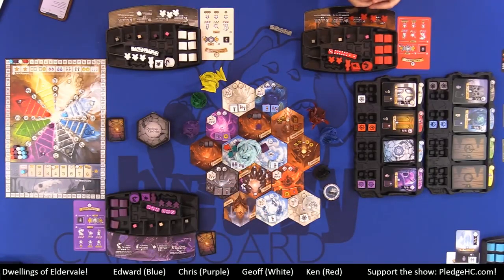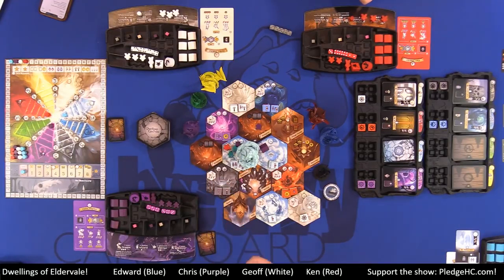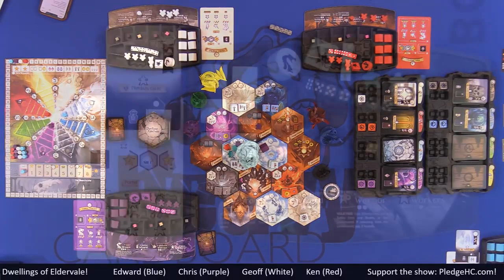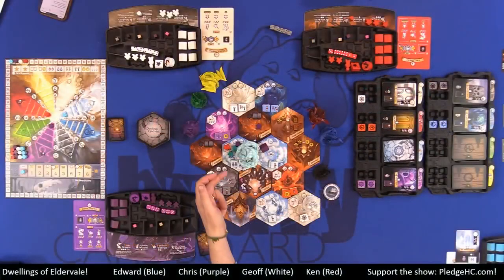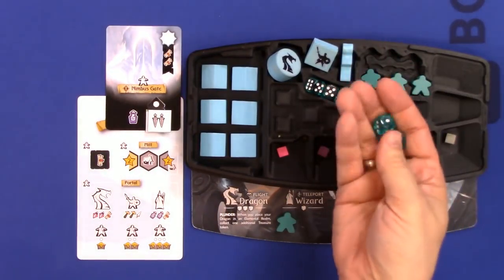If there are any dwellings adjacent, they add one additional die for that player — but you must have a unit in the area for a dwelling to add dice. Each unit gets their associated number of dice: workers normally get one, warriors get two, wizards get one, and dragons get three.